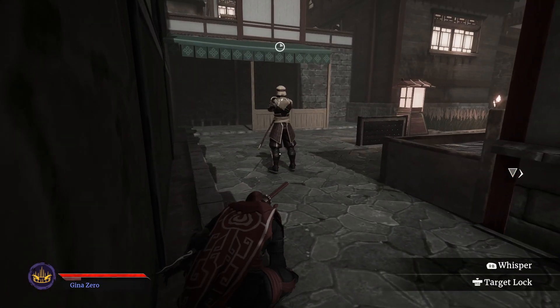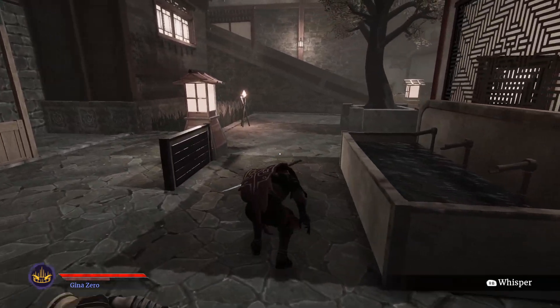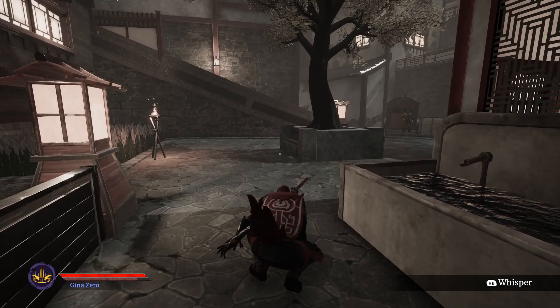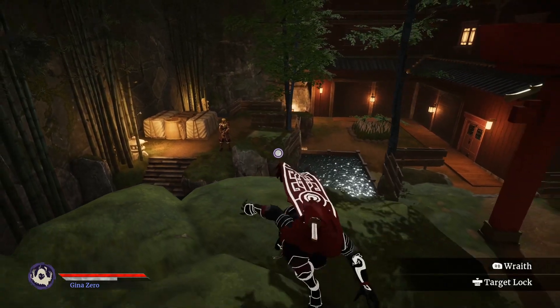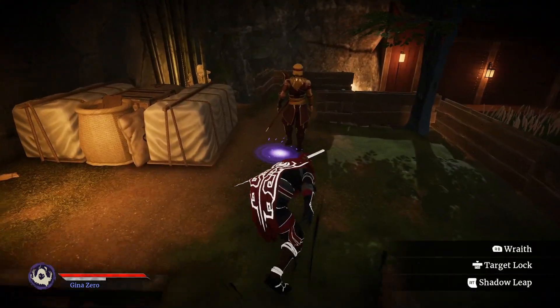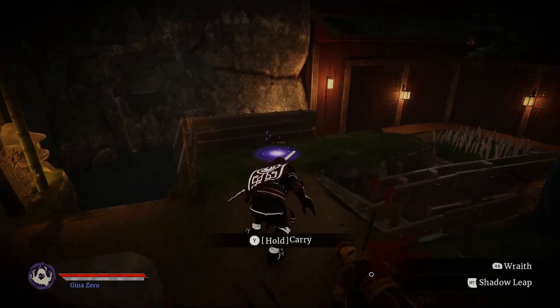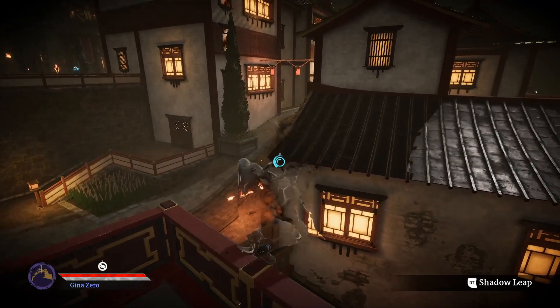The Classic Mode unlocks a completely new way to play Aragami 2, inspired by the mechanics that fans love from the first game. In the Classic Mode, darkness is your best ally. Use it wisely to remain unseen and carry on with your mission. Classic Mode is more than a tribute to Aragami's stealth gameplay — it's a new challenge.